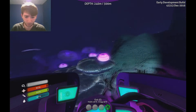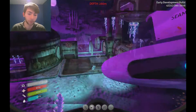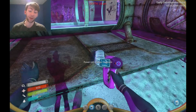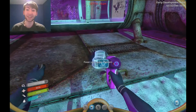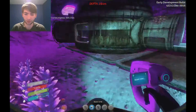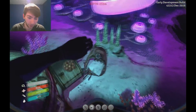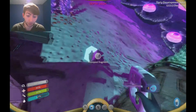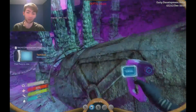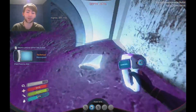Alright then. What's that? A Power Cell Charger — how did I miss that the first time? I need that, that's useful. What else is around? A PDA, and another fragment. A Moon Pool — yes, I need a Moon Pool. That's very useful. And I also found a PDA, I saw it glowing.